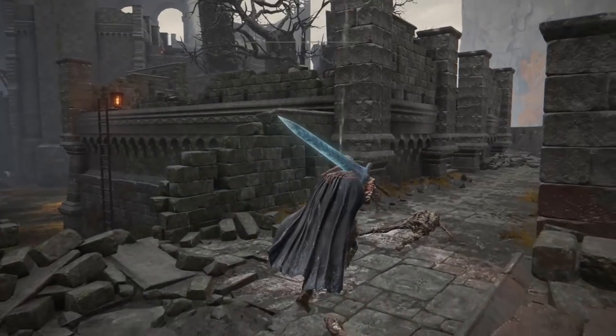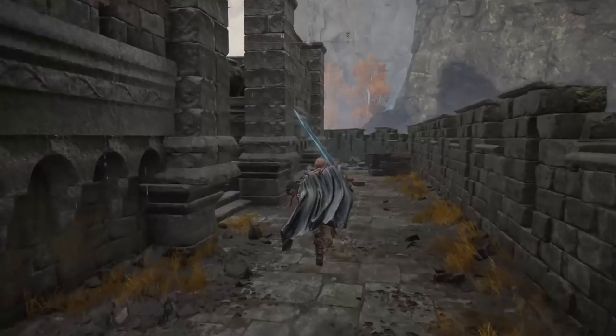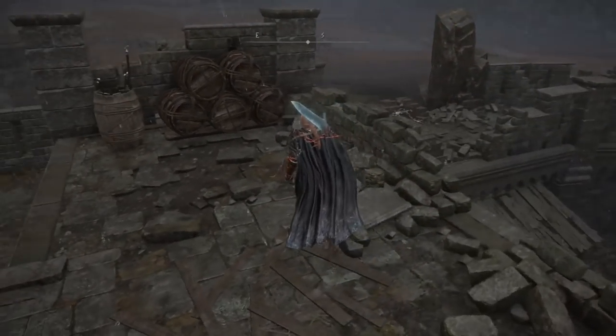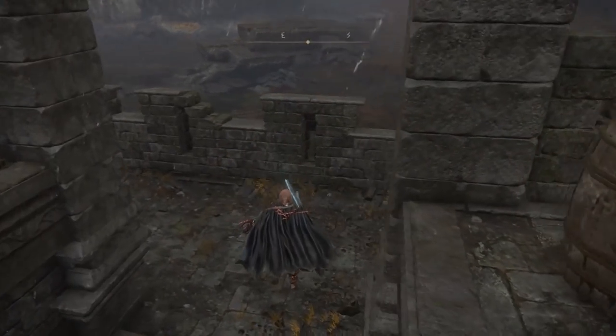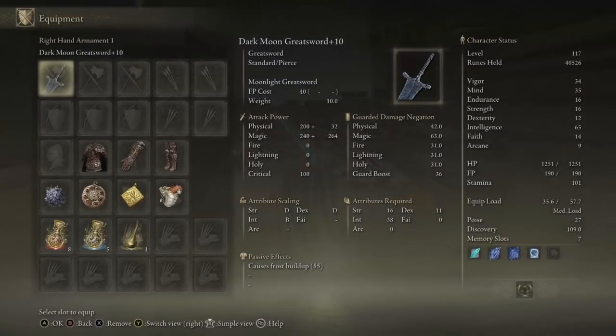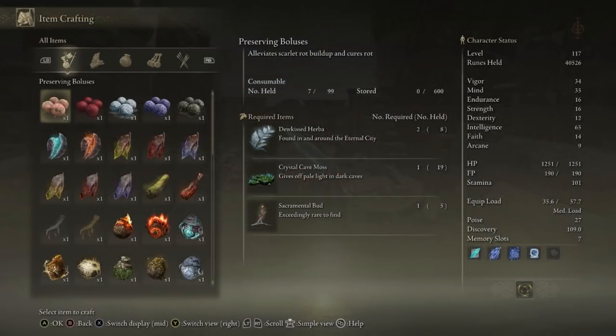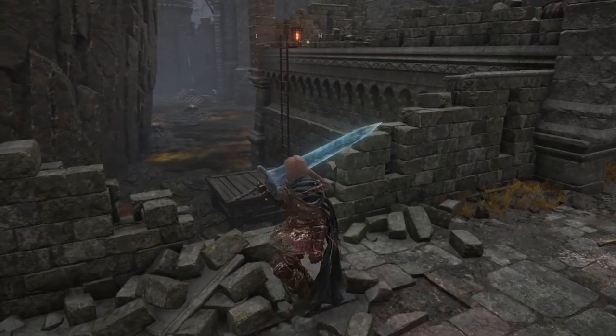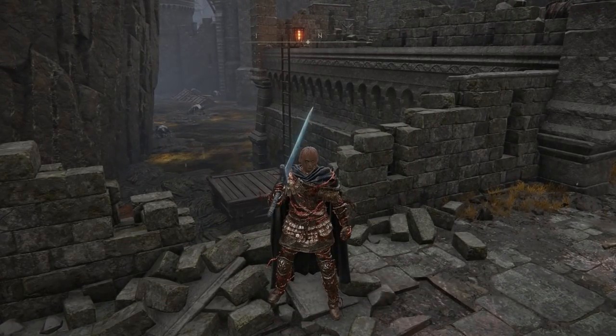Once you get here, there will be a Site of Grace right here to the left if you need it. Now this area has poison and also scarlet rot, so you want to bring along some items so you can cure yourself. You want to bring some items if you intend on playing in the swamp because it's disgusting.